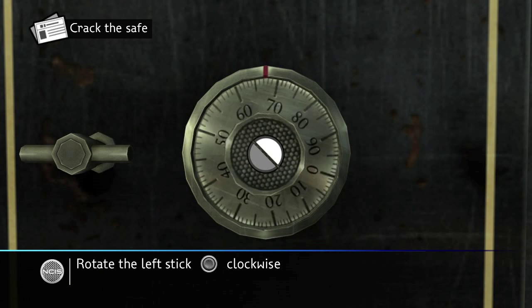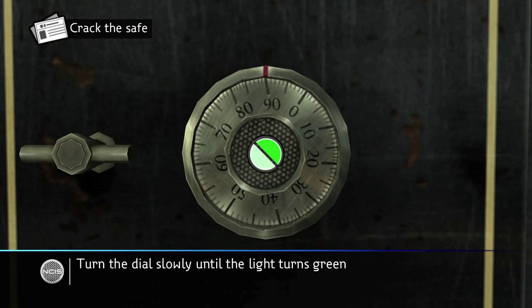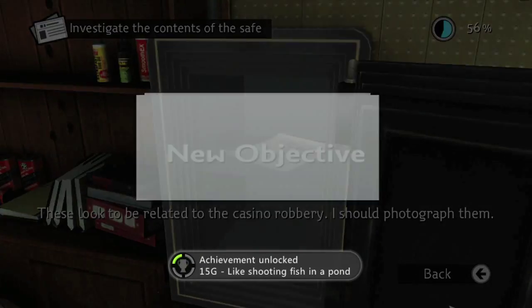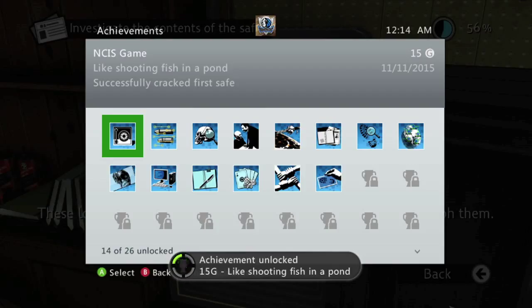All you have to do is rotate the left stick in a clockwise fashion, then a counterclockwise fashion. You want to do it kind of slow — if you go too fast, you will overturn the lock. So if you go at the right speed, you should bust it open and get the achievement for 15 gamerscore. And that's all there is to it.